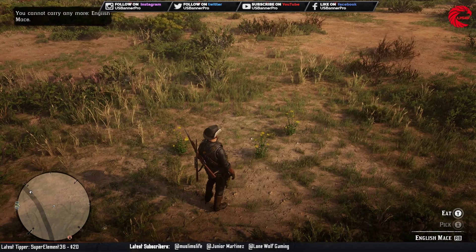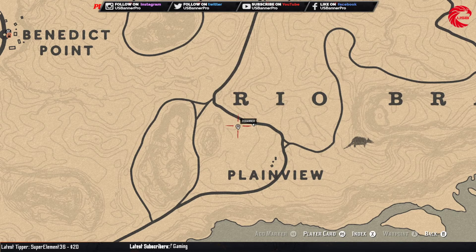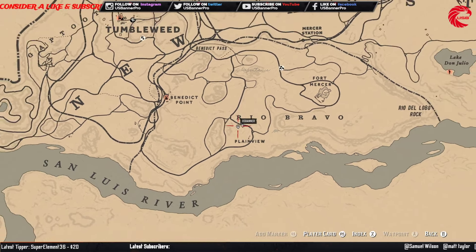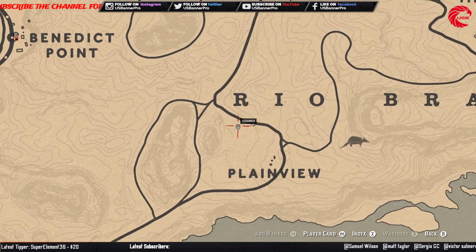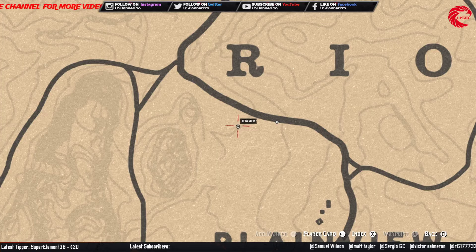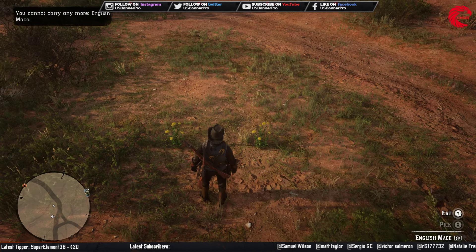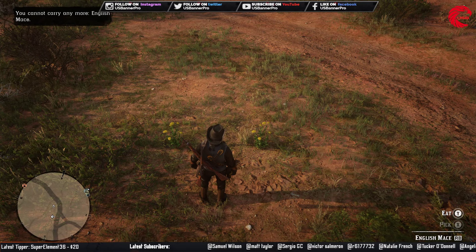Here is the next location for English mess, and you can find three more over here where I'm standing currently. This is right beside the last location — you can go over there and collect these three English mess.